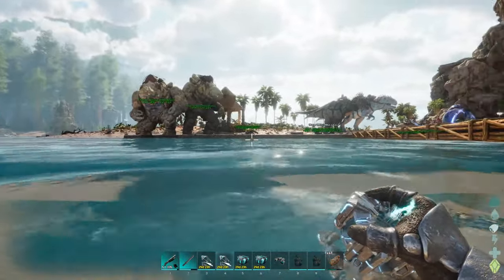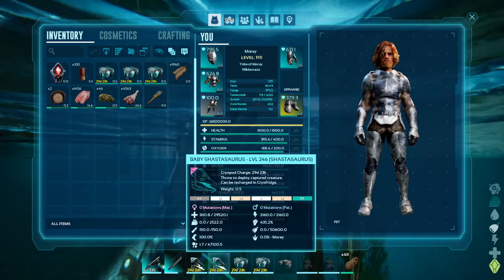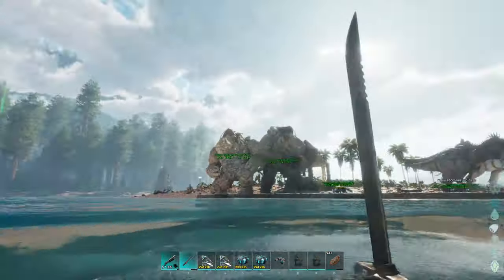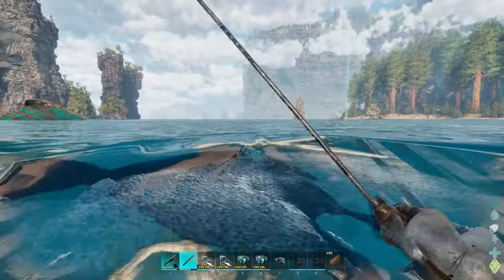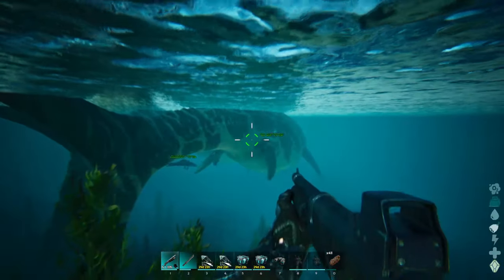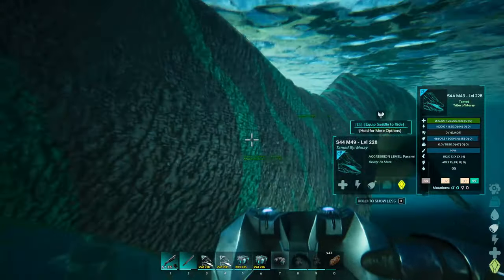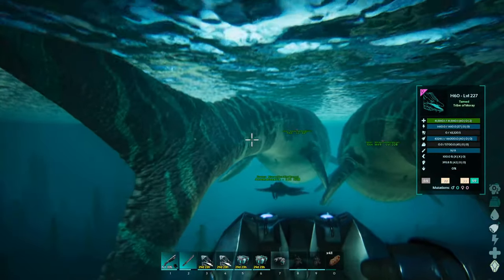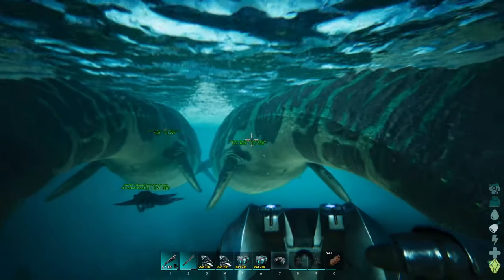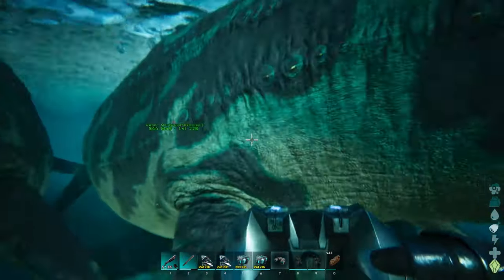I finally got me two baby Shastasaurs. One little problem — they are both the same gender. It's technically not a problem because I just have to pay 25 element to swap one of their genders with that little machine over there, and then we are all good. The real problem is what do I do with these full-grown adult ones? There's not really much I can leave them out to die to besides a Mosasaur. I guess I could just cryopod them up and throw them down, but that's kind of a waste.